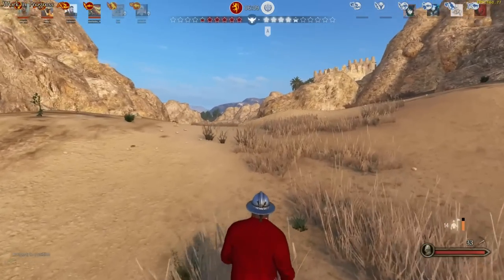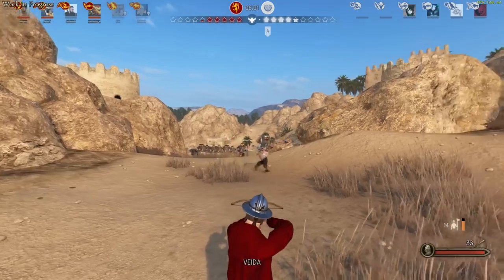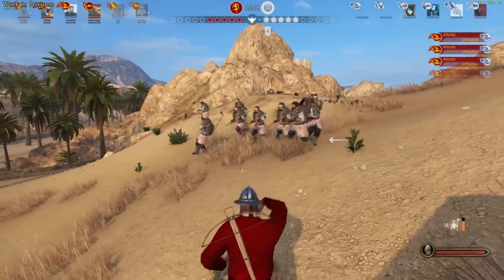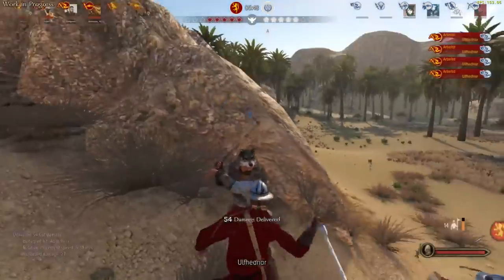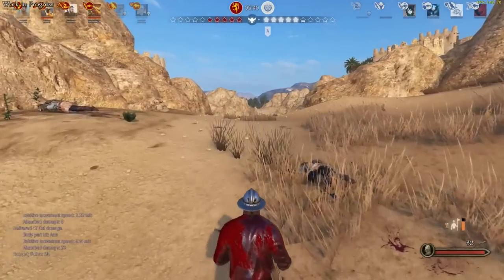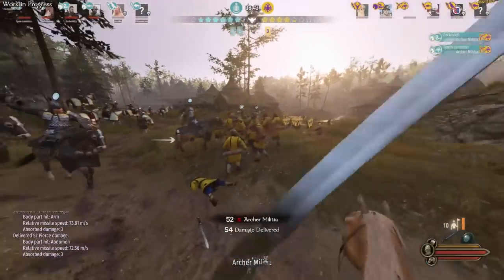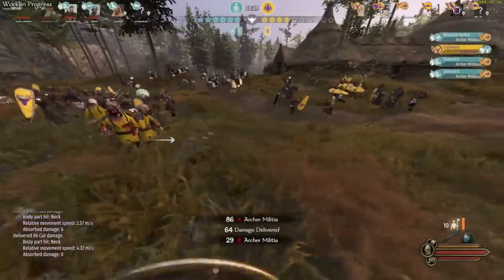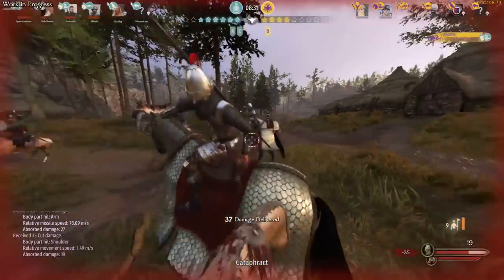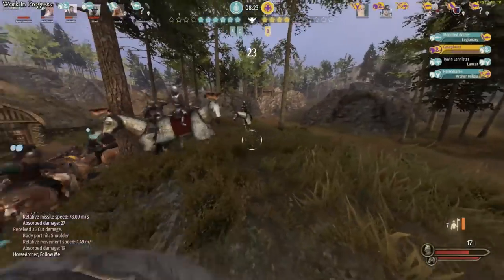That just about rounds it all up. The final element is your own situational awareness — knowing what's going on around you at all times, having the good sense to see a bad situation and avoid it rather than charging in blindly, or seeing an advantageous situation and seizing it. This goes for individual one-on-one combat and army-wide combat. All the information and footage in this video is from the Bannerlord beta, and as noted, things are subject to change — some things are being reworked, so bear that in mind.